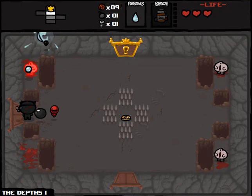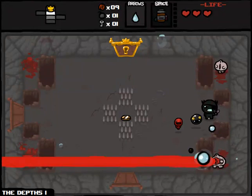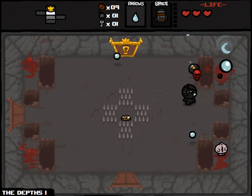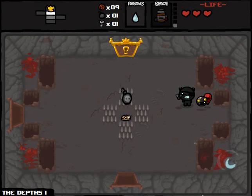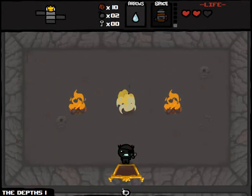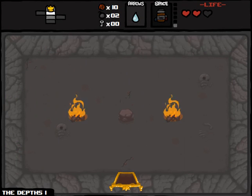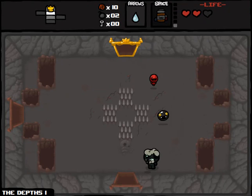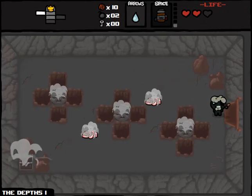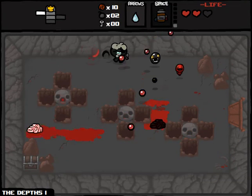Getting pretty good at taking out these Gluttonies. With my speed up, I can get around them easily. I got a white turd on my head — that's indicative of liver failure. Alright, I can barely speak. Speed and damage upgrades.